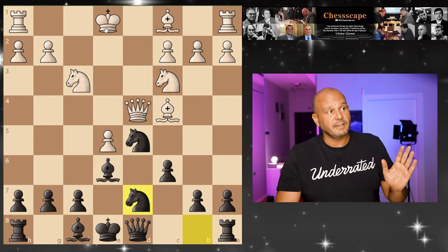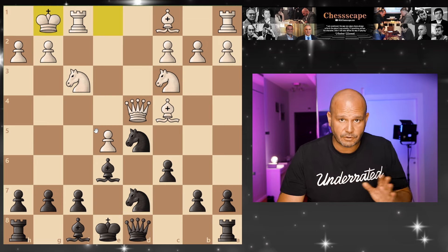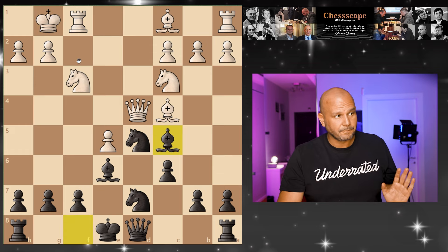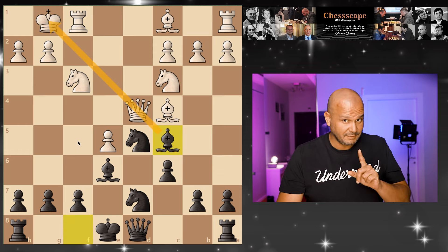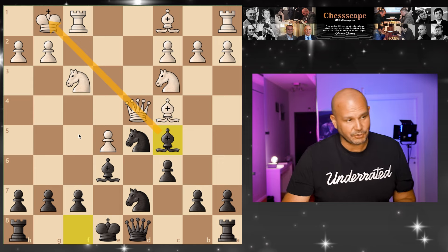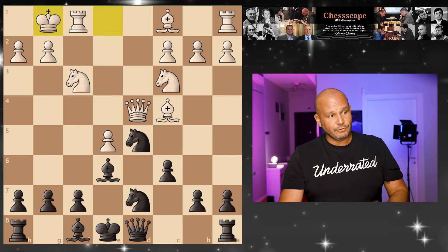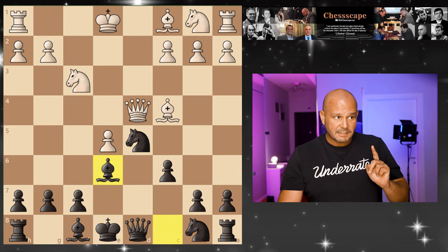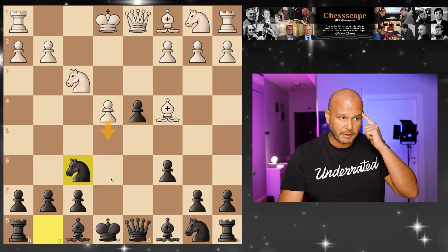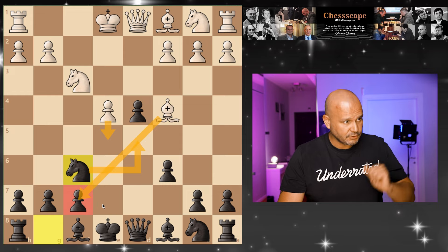And by the way, if he castles here, you know what you're going to do — winning the queen in one move, because there is a pin. Some of your friends are actually going to play this, so you may win like this. So this is when he pushes — this is never a problem. You need to remember: I need to go and block the diagonal of this bishop controlling this pawn. That's the first move.